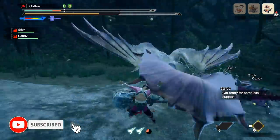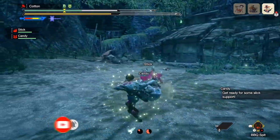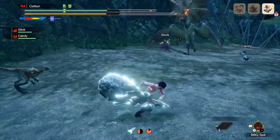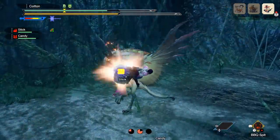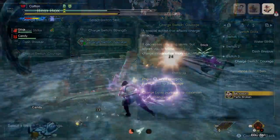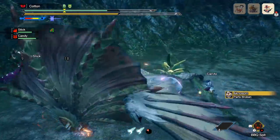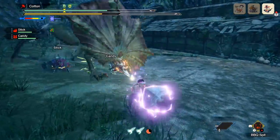Ladies, gentlemen, and monsters of our latest — welcome one and all to an absolutely glorious celebration of what might just be my personal favorite part of Monster Hunter Rise: switch skills. If you're here, you probably already know what they are. But in case you don't, early in the story you will unlock switch skills. This system is the ability to replace certain parts of your moveset with alternative options that can either slightly or drastically adjust your play style.